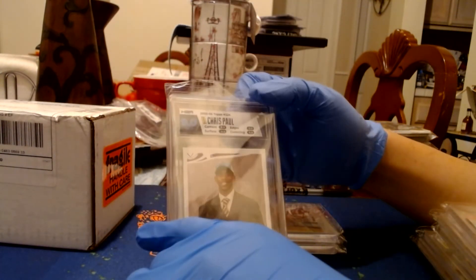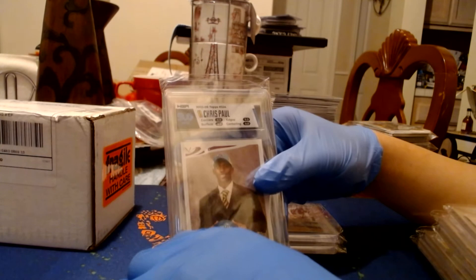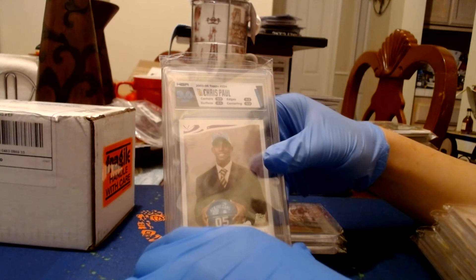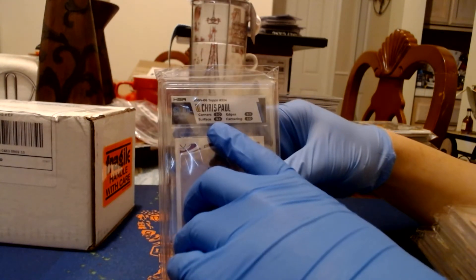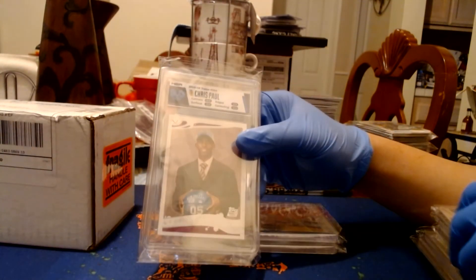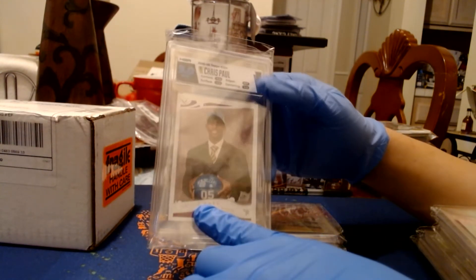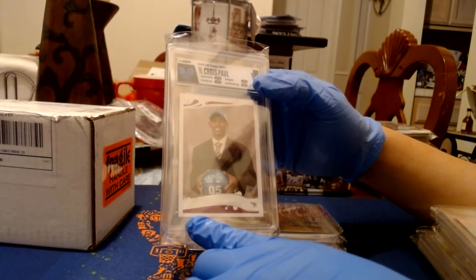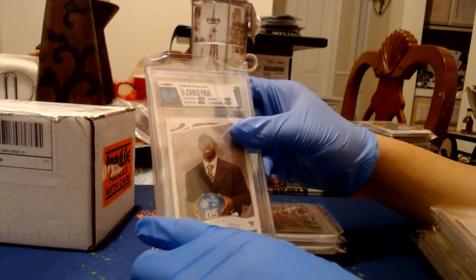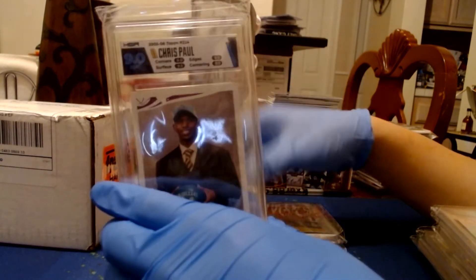Then we have a Chris Paul rookie card — 9.5. Love the color match for the team on the slab. Just a base Chris Paul rookie. The surface got 9.5, but this was the worst surface we got — a 9 overall. Centering and corners got me, which is really off-centered honestly. I wasn't surprised to get a 9, but it's Chris Paul so I couldn't pass up the opportunity to grade it. I thought I could have gotten 9.5 if the corners were better, but here we are — 9 is not bad.